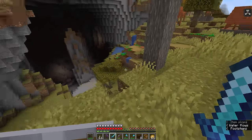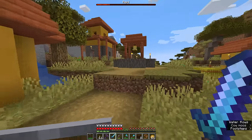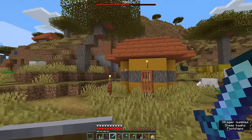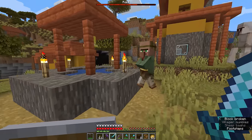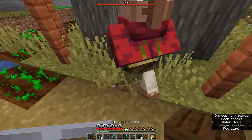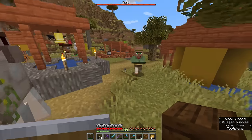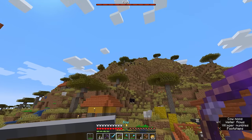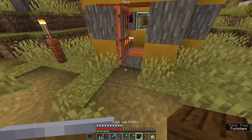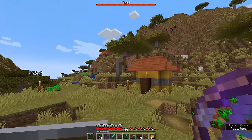We're going to try and block any villagers in their homes to make sure they are safe from pillagers trying to knock down the door. This village has some pretty interesting terrain. Let me ring the bell in the center — that should hopefully encourage any villagers who are around to return to their homes. You can see them scrambling around, and a couple of them are ringing the bell themselves because they know a raid is on the way.